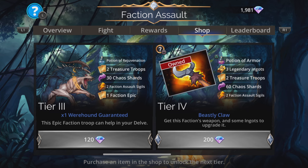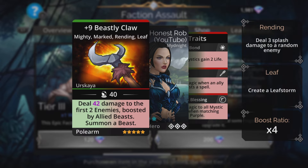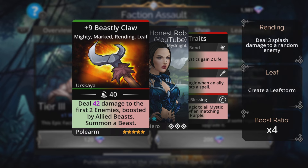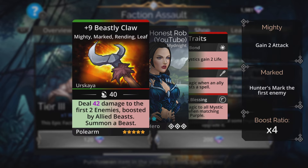A Tier 4 is a pretty okay-ish weapon — the Beastly Claw. It deals magic plus 2 damage to the first two enemies, boosted by allied beasts, and summons a beast. It has Leaf Storm as well, so when you cast this you get a Leaf Storm and it uses green, which helps it get charged up again. Not fantastic, but not that bad either. In fact, it damages the first two enemies, and can often hit a stealthy opponent in second place who ordinarily might be tricky to hit. So yeah, not something you can use all the time, but it's alright.